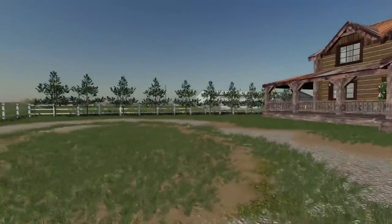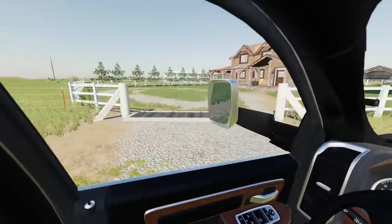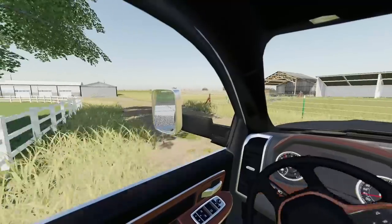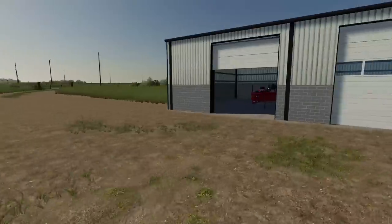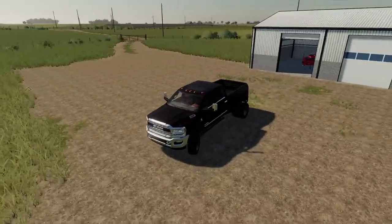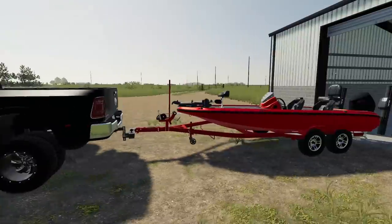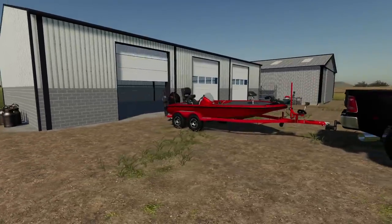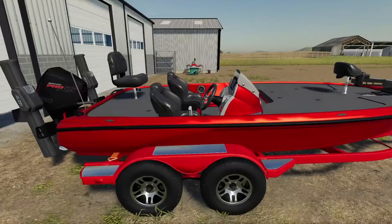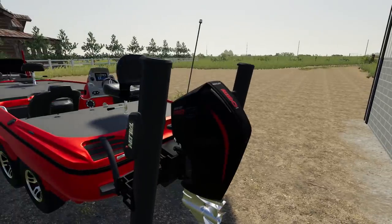The bass boat is in the first stall of the three-stall building, so we'll run over there, hook up to it, and get out to the lake. Here it is — yes, perfect! That's a sick boat. I think he debadged it, took off all the Nitro stickers, and got a new paint job. He just liked the clean look. He's got the trolling motor in the back, and yep, it is a 250 — I was right.